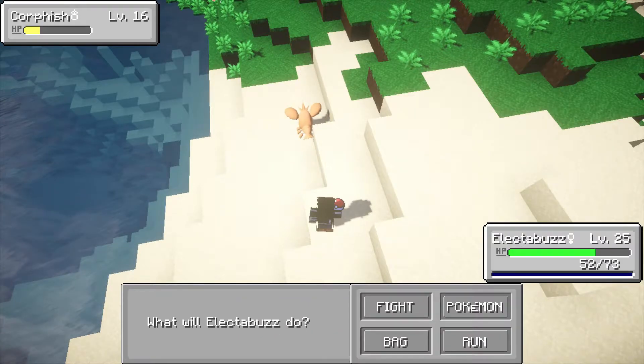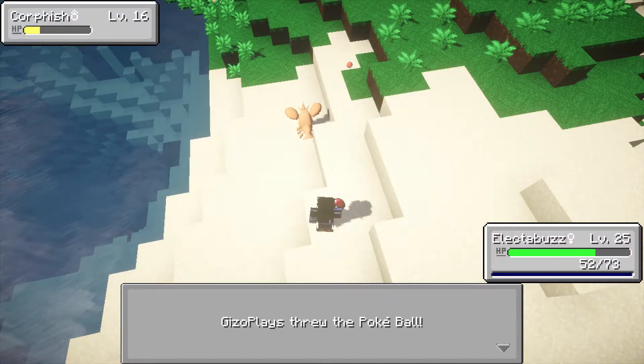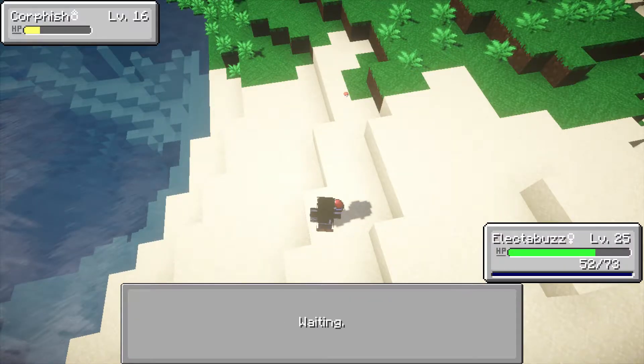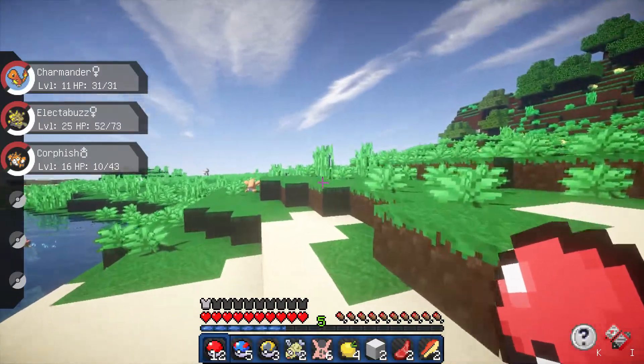He is already in the yellow zone guys. We're gonna go and throw in our Pokeball. Do we get him? That is 1, that is 2, that is 3, and that is 4 guys - I think we got him! We captured a Corphish, and our Charmander has grown to level 11. Nice!